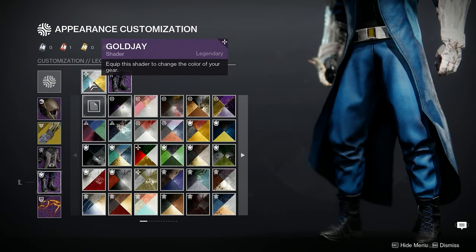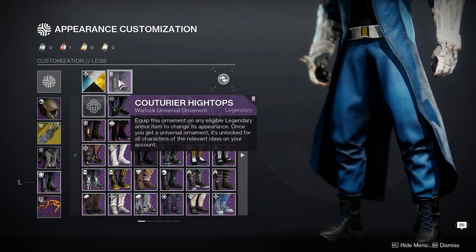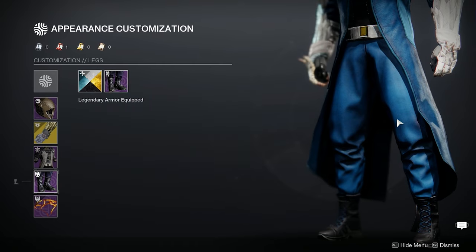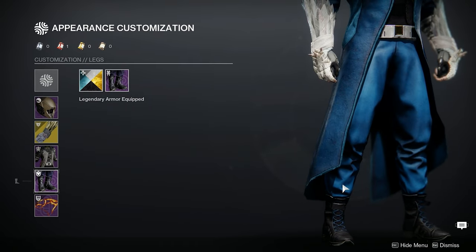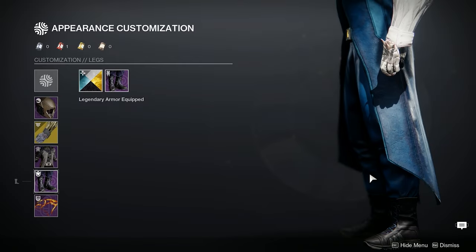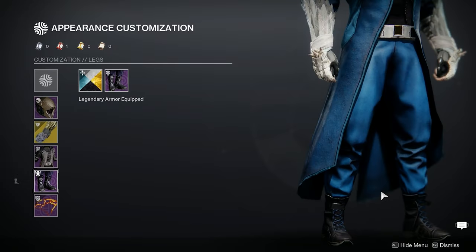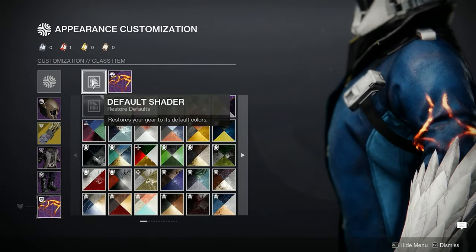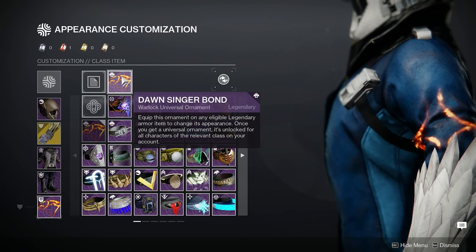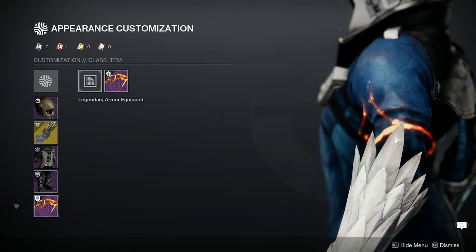For the boots I'm using the same Gold J shader, but I'm using the Courtier High Tops — appreciate you if you can pronounce that right, I went to public school so don't roast me too bad. These boots pretty much match up almost perfectly; they could be a little higher but these are the only boots that actually look like real boots in the game. Then for the class armor, no shader needed, but the Dawnsinger Bond is just fire, literally, so I thought this fit the build perfectly.